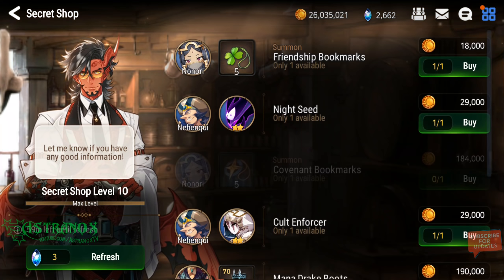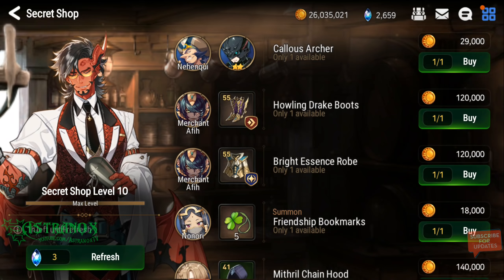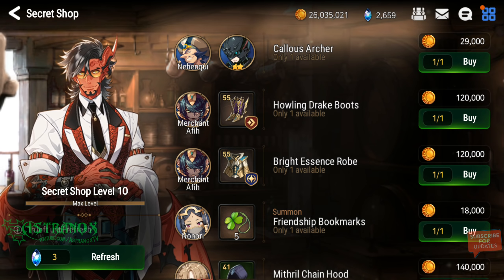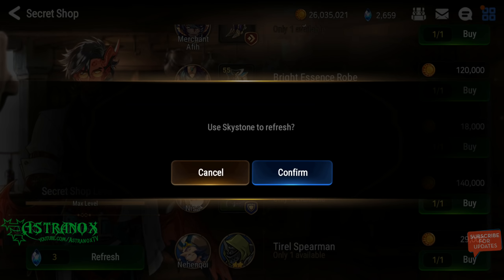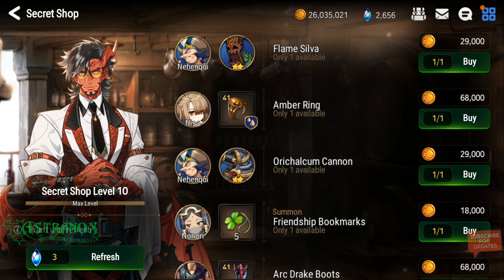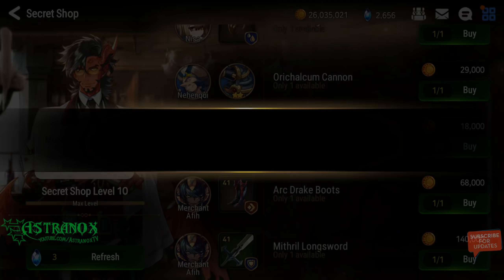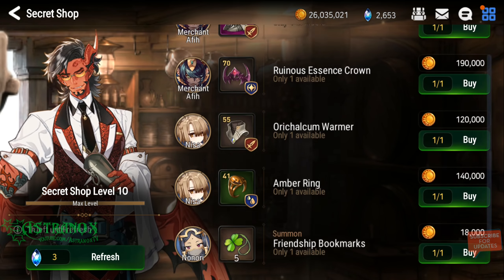I've never seen two covenant bookmarks spawning on the same refresh, which is really unfortunate. I'm pretty sure it's coded in the game — it's not possible to get more than one at the same time.